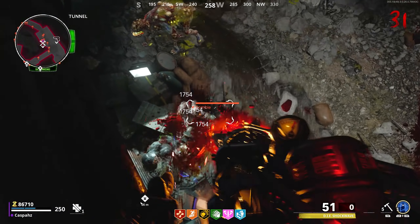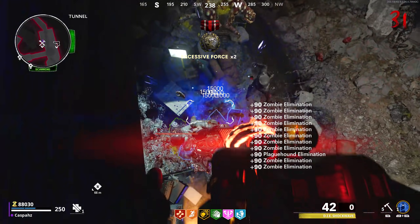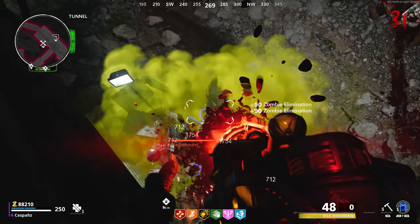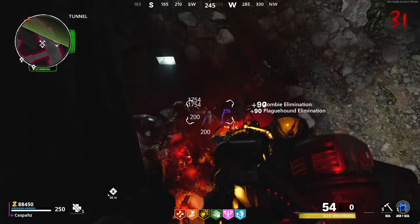When a Megaton zombie spawns, let him be and simply let him walk over to the area so he stands in one spot. If you damage him to the point where he splits into clones, the clones will be able to get you with their abilities.